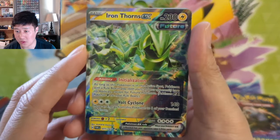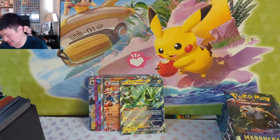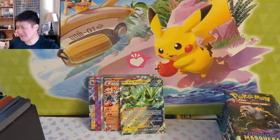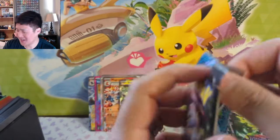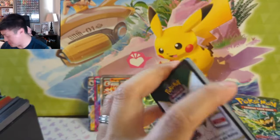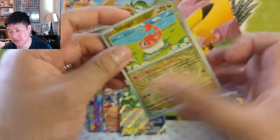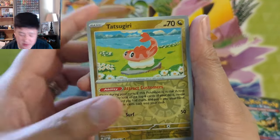Iron Thorns. I feel like Tyranitar is a good one — it creates this big, almost Power Rangers vibe. Did Power Rangers do dinosaurs? Yeah, I think they were dinosaurs. That's the kind of vibe I get. We got some Tatsugiri — I think this one had a pretty funny alt art, one of the sillier ones.